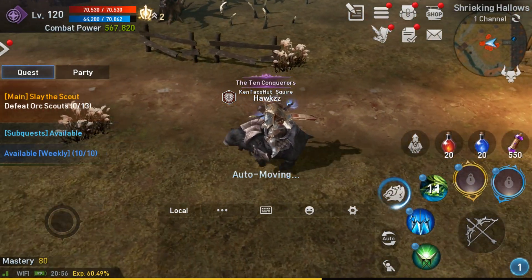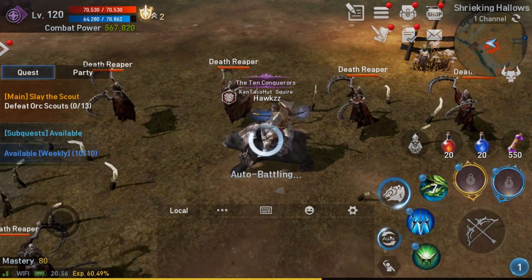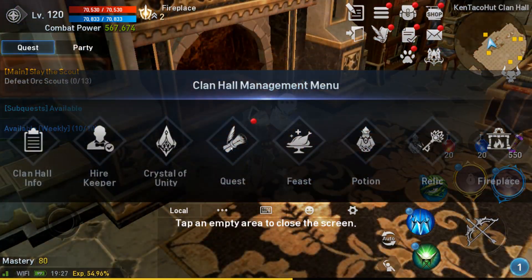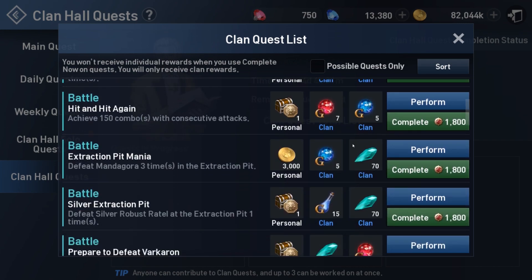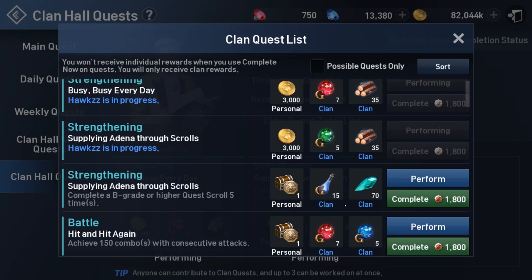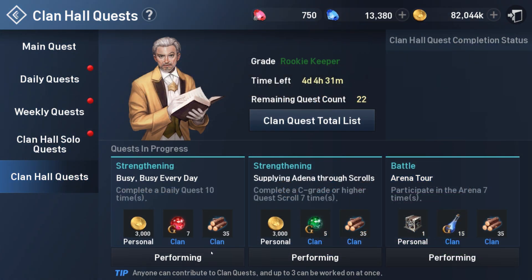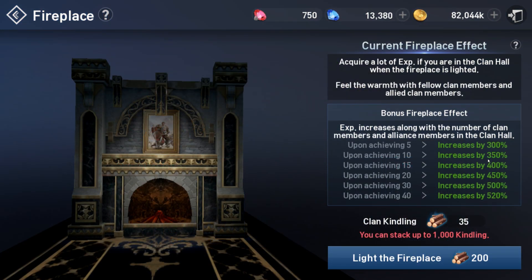You can purchase experience from the clan shop 10 times per day, and again that can be reset with your diamonds. When in a clan, you can also take advantage of the Fireplace — another really easy way to earn bonus experience. After completing clan hall quests you begin to earn an item called Kindling. After earning a total of 200 Kindling, your clan leader can use it to start a fire at the clan fireplace, and players can stand next to it to earn massive amounts of experience. The more clan members that come to the fire, the more experience everyone earns.